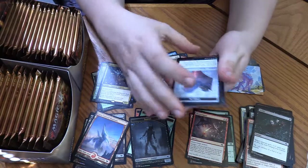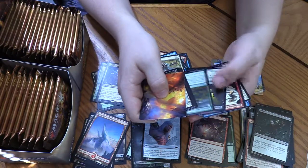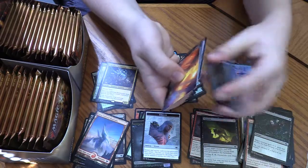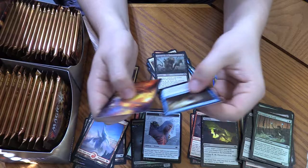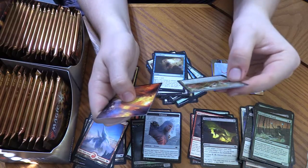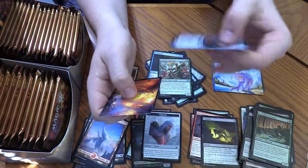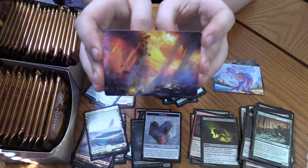Next pack — ooh, Wrenn and Six emblem! Let's see if we can get a Wrenn and Six in this pack. Dregscape Sliver — alright, more Slivers. Gotta love more Slivers. Slivers are so fair. Everdream. Nantuko Cultivator. And Rancor! Ooh, Bizarre Trade Mage. Snow-Covered Plains. And then a Prismatic Vista — hopefully we get one of those.